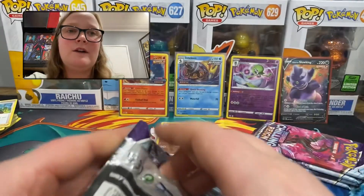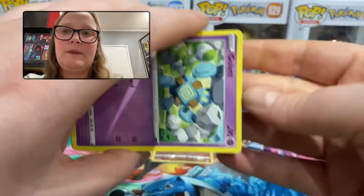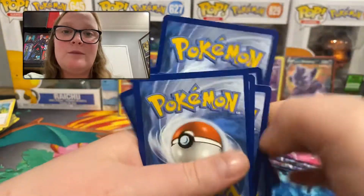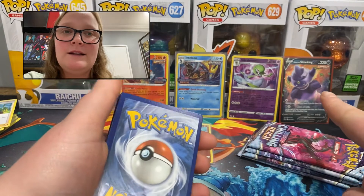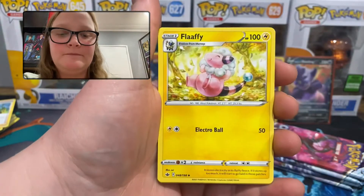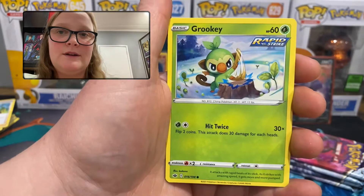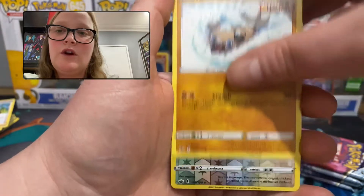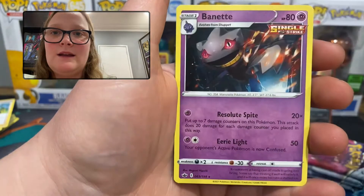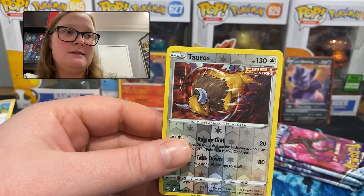This is the final pack from box number one, and technically only one pull from this box. For anyone new to watching my videos, I hope for one-third or better of the booster packs I open to be better than a regular rare — so Galarian Slowking was the first of three, so that rule still applies. Fire energy, Flaffy, Path to the Peak, Ledian, Gollett, Porygon, Grookey, Mareep, Rockruff — another rare reverse holo, very nice — we have a Tauros, and the rare is a regular rare Banette. Sleeve for Tauros.